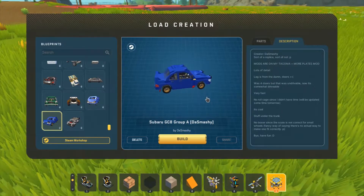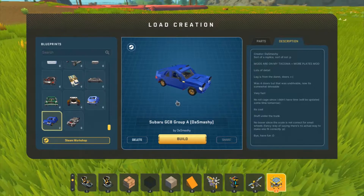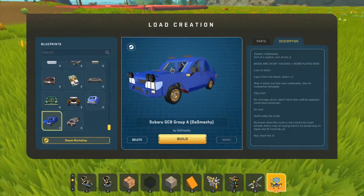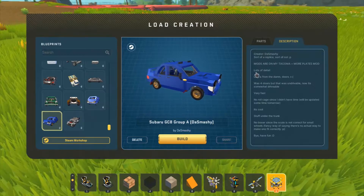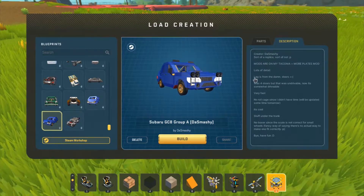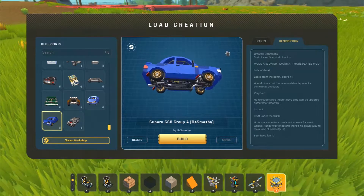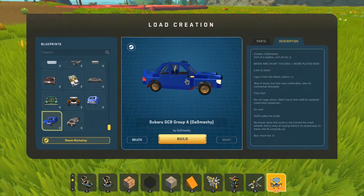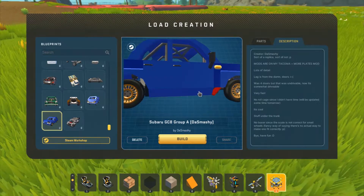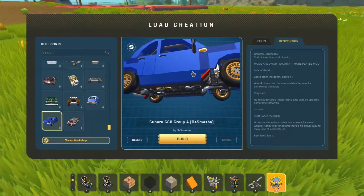This is a Subaru GC8 Group A rally car by dasmesh — sort of a replica, sort of not. It's a little short at the rear but it looks really good, it looks like an Impreza. Mods are the Coma and More Plates mod. There's some door lag from the doors — it's what I'm guessing is a four-door but I'm guessing it's two. Really fast cage. There's some stuff under the trunk, interesting — I'll have to look at that.